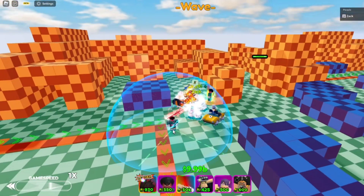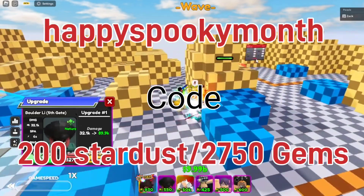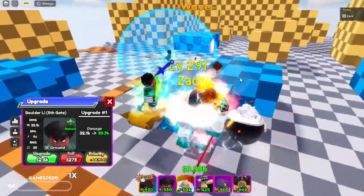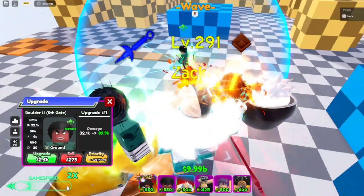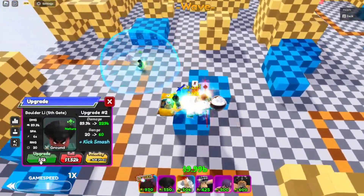So this is Rock Lee — we're going to place him right here. I forgot to press the spawn enemy button. Okay, this man has no range, already 20 range. He might still be good though. Six seconds cooldown — let me speed this up, this guy's walking too.